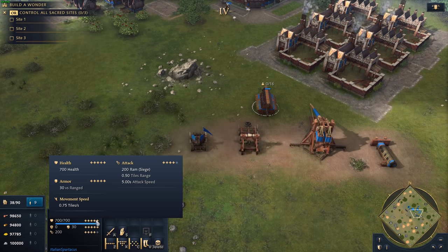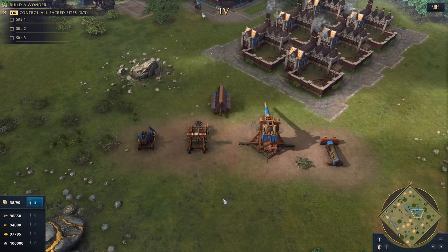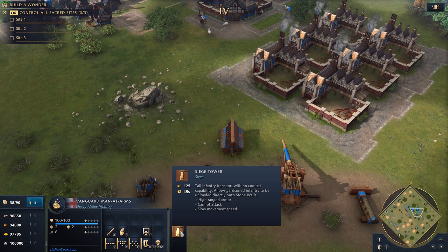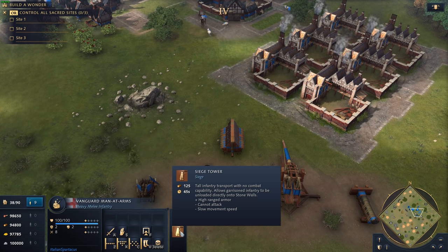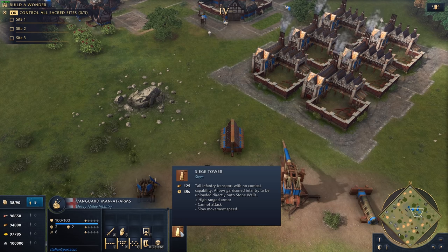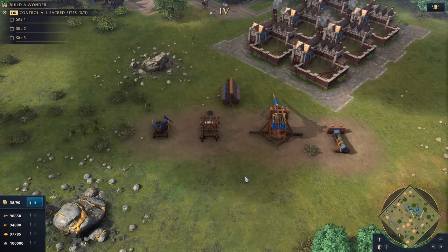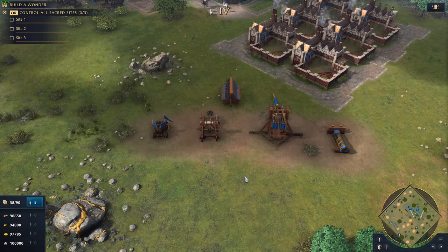So those are your five base siege units. Now let's talk about technology and some unique units. There is also the Siege Tower, but I've personally never used it nor seen it used in competitive play. You would use it to scale stone walls, but seeing a lot of stone walls is pretty unique in competitive play, and even then you're better off just going through the wall than scaling it. If you have a nice use case for siege towers, please let it be known in the comment section below.